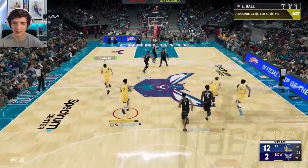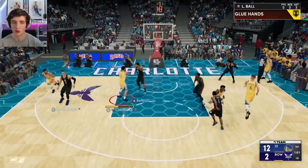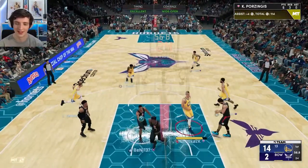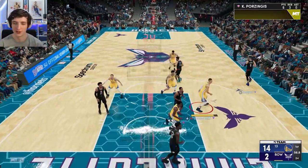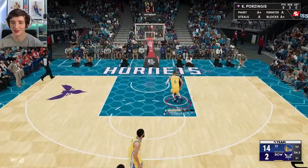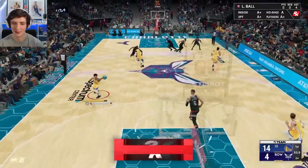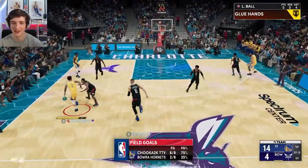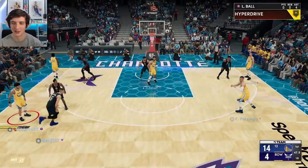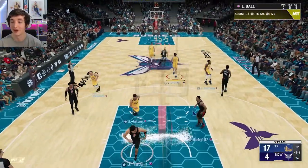If you're looking at purchasing this card, he's going for about 400k at the moment, which is quite a lot. He's playing off-ball — we're going to shoot the corner and green it. Assist number four now for Lonzo Ball — a 14-2 lead. He's double-teaming Lonzo, which I don't know is the greatest idea. And now we've got five assists with Lonzo. I'll try to score a little bit here — scoring might be the best bet.